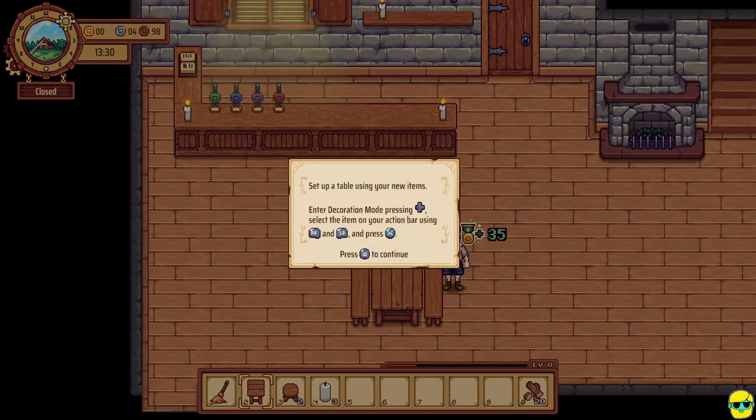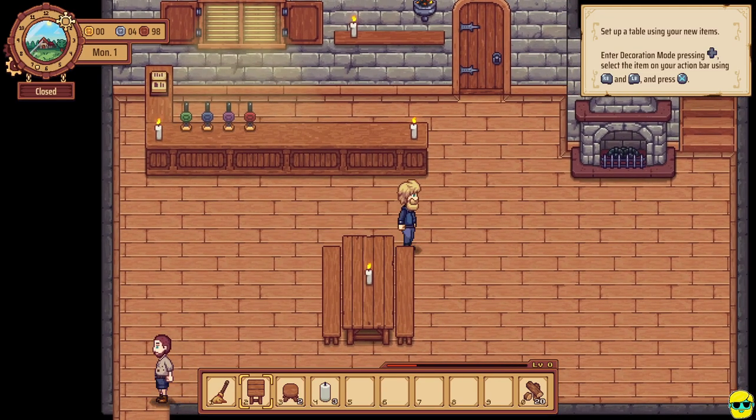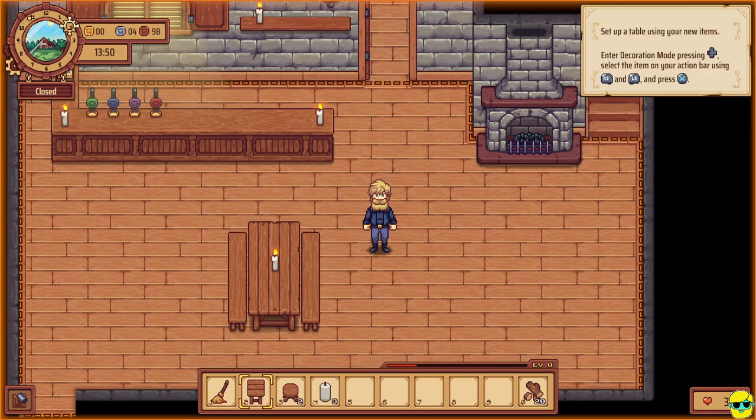Look at this — they're all here sitting at the table. It has a capacity of six, like three people on each bench. They have a conversation and you can see them eating the exact dish you've made. That little green medal floating shows how much reputation we're getting from each customer, and you can see the rep bar at the bottom start to fill up. Now let's set up another table using the new items — go to decoration mode, select the item in your action bar using the bumper, and press X.